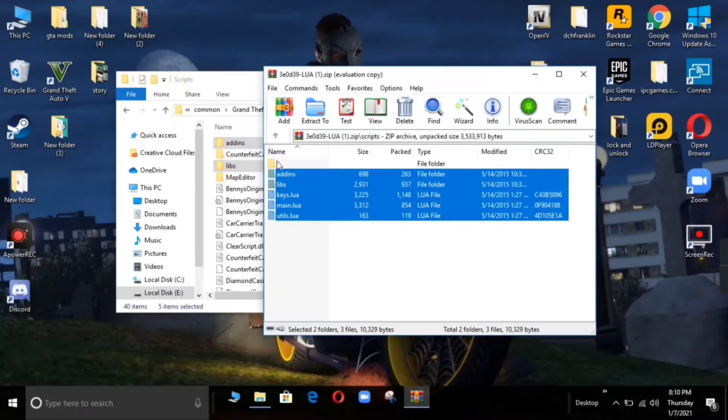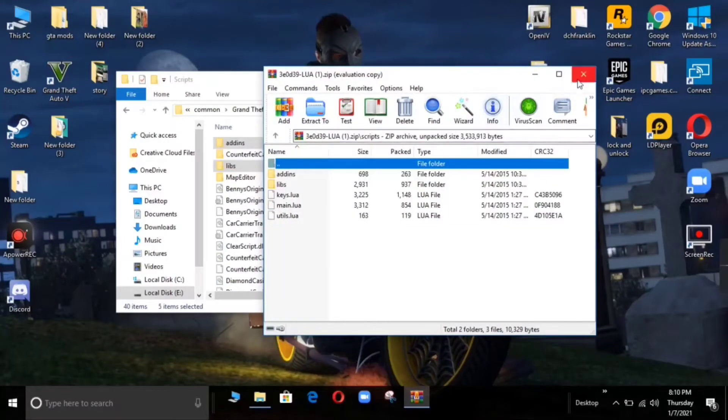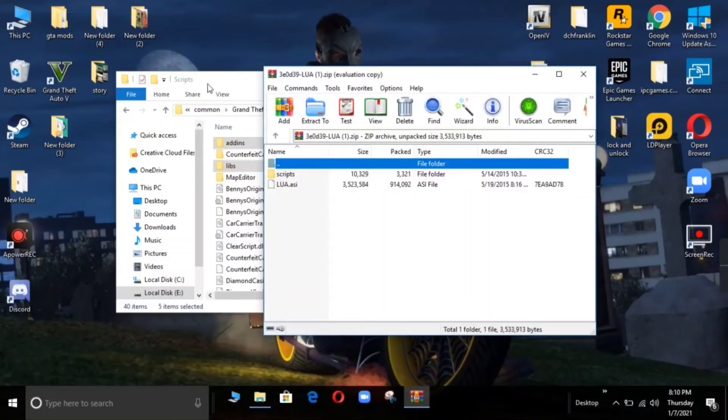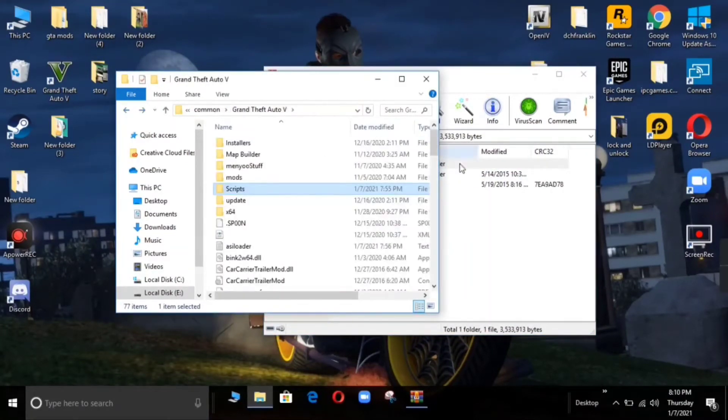Close it and open it again. We will open the main directory. Let's go to the main directory in GTA 5.